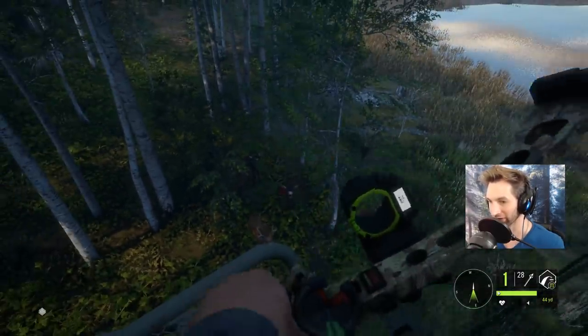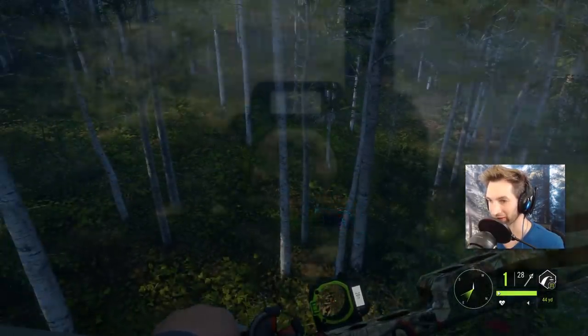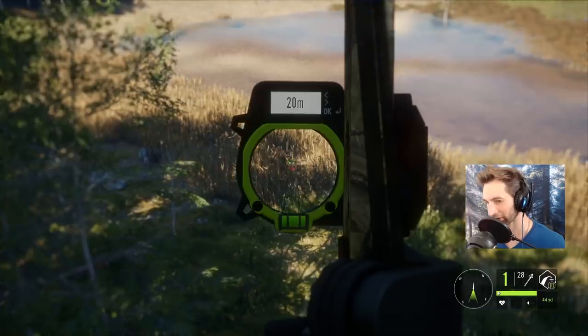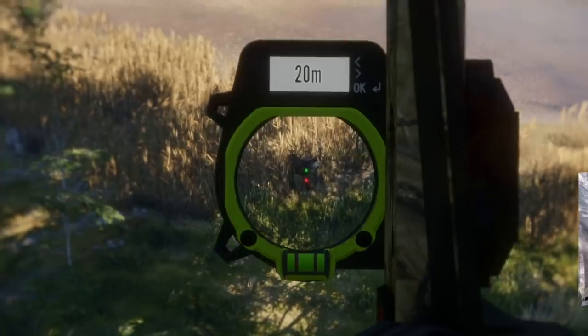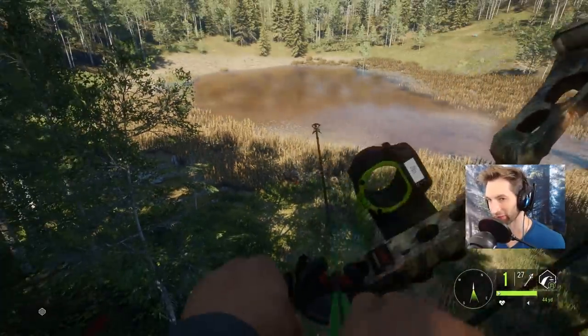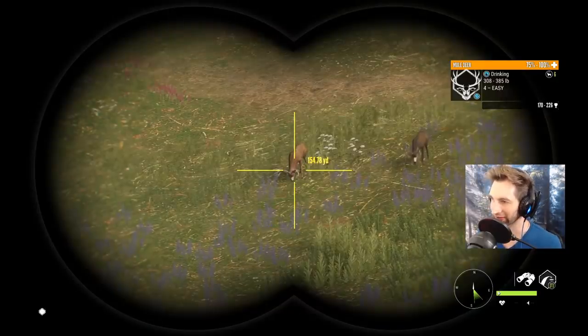We're gonna take this opportunity and make a nice double lung liver shot on him - that'll take him down right there. He's coming in to about 25 yards out here so we should be able to take him down. Perfect shot and he's down. We got this four over here - he's actually not a bad size four, probably gonna come back as a big three or a small four.